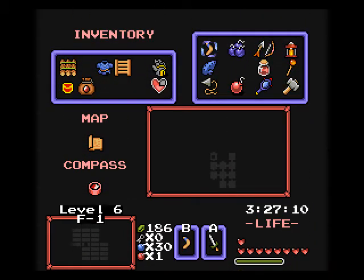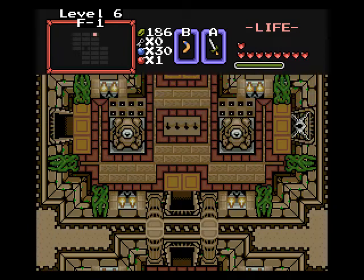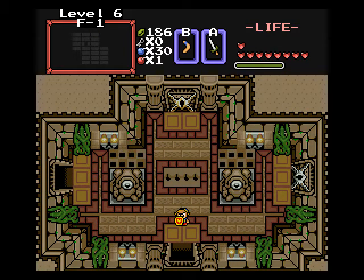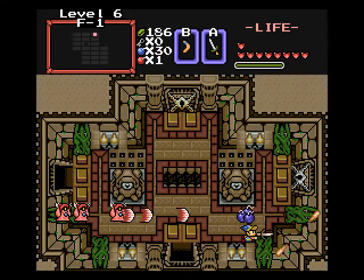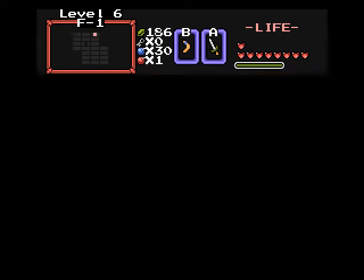Let's boomerang this — see what it does. Oh, it drops the barricade. This room — whoa! Didn't see those wizard ropes until the last second. Damn you, flickering animation. Poopers, I kind of screwed myself now — gotta fall down the hole.